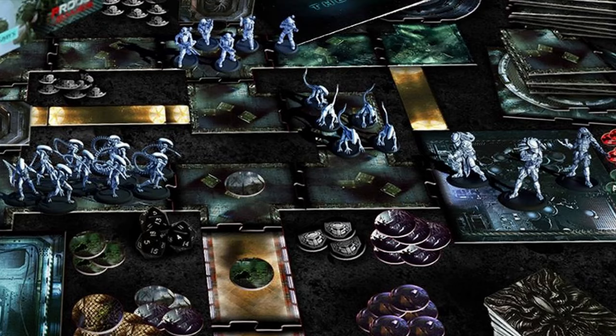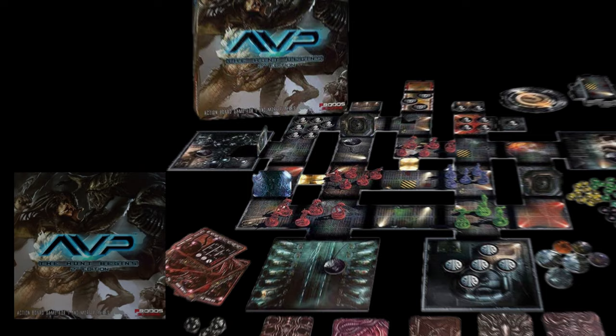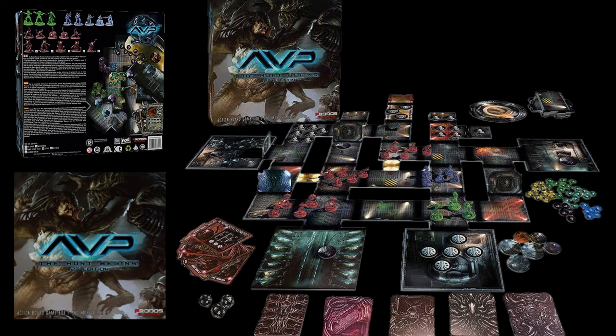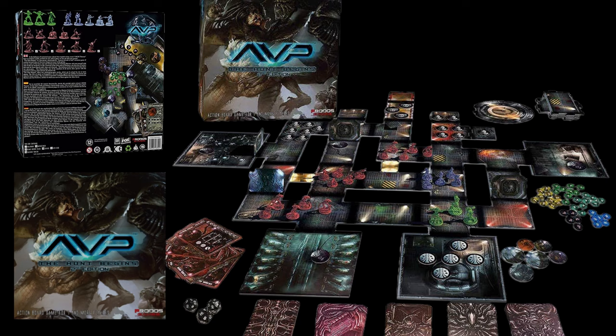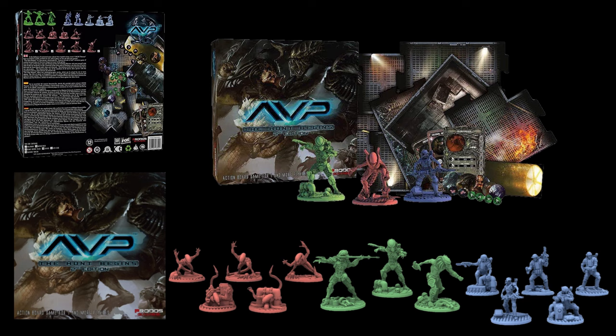Since we covered Alien and Aliens, we cannot skip Alien vs. Predator. There are quite a few board games on this topic, but the best in my opinion is Alien vs. Predator: The Hunt Begins — Second Edition. It is an interesting and dynamic tactical game mixing mission and narrative-driven board game with tabletop war game. You can pick one of three sides: alien xenomorphs, Predator, or human Colonial Marines, each with its own abilities and advantages.